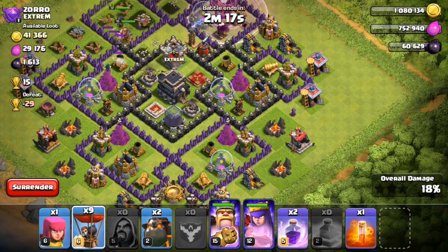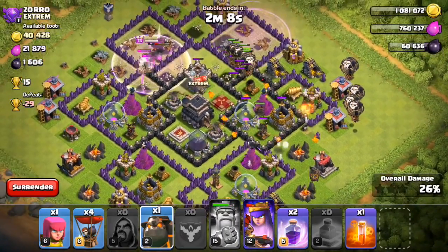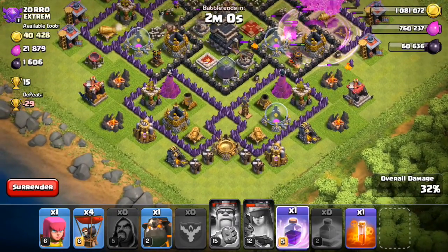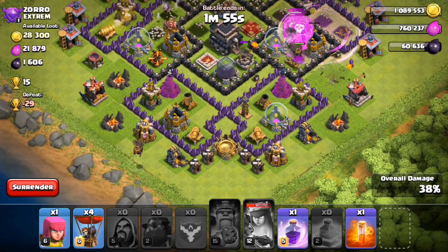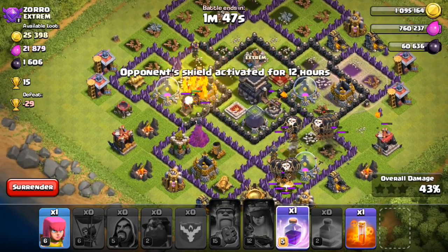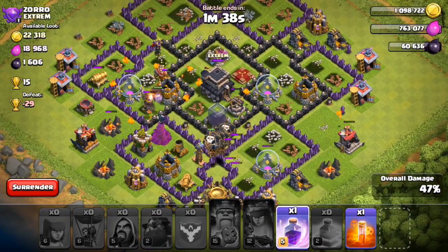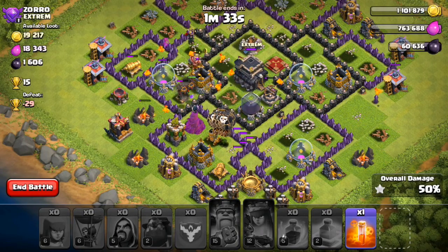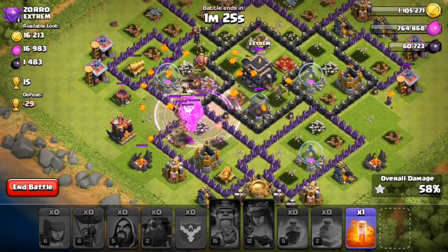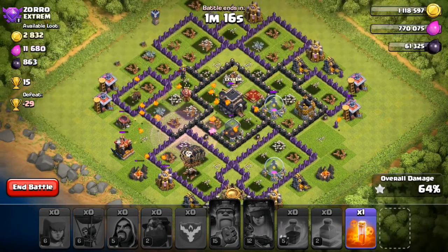Let's start with the lava hounds — there goes two of them. They should take out that air defense and then fly to the next one. Let's start dropping some here and then I'll drop another one on this side. Let's use my queen's ability. So far it's looking quite good. Now I'm going to drop one last one on this side and some more balloons. I'm going to save this rage spell just so that more of those balloons pop on that side. Let's see if I can get them closer to that air defense.